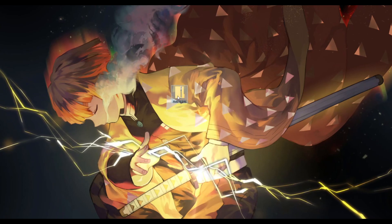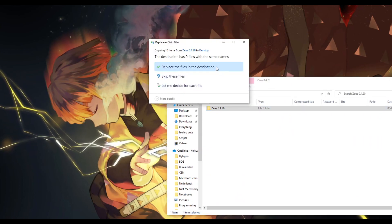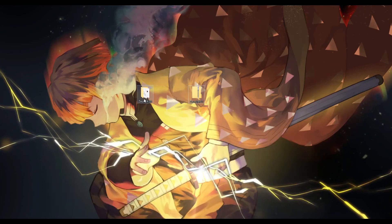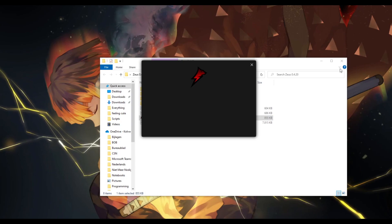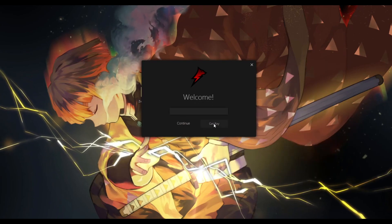Then just right-click and extract here, or just double-click on it and drag it onto your desktop. I already have it, I'm just gonna do it again. Make sure you extract it — if you don't extract it, it won't work at all. So just open it and then just double-click on Zeus right here, then click OK and boom, here you are.